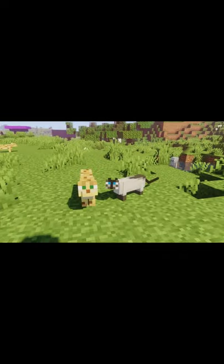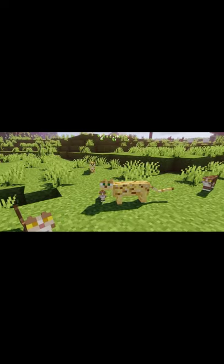This is what the Minecraft cat looked like. Cats and ocelots used to be the same mob before September 29, 2018. The first time cats were introduced to Minecraft was in the Java Edition 1.2.1 update on March 1, 2012.